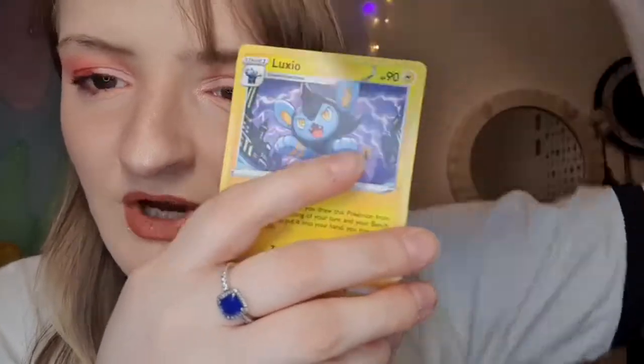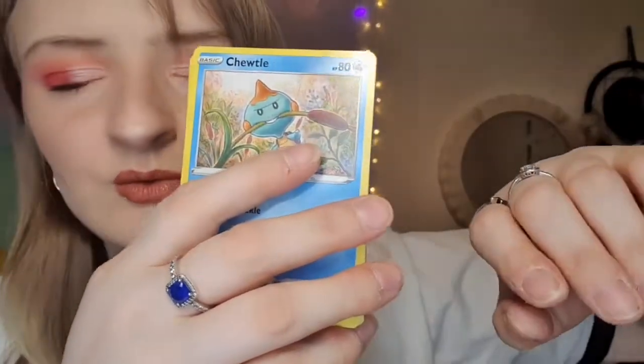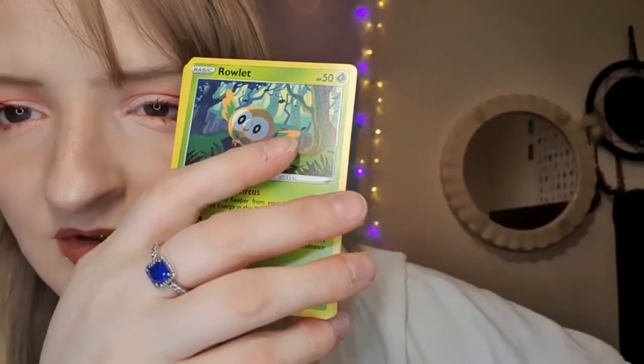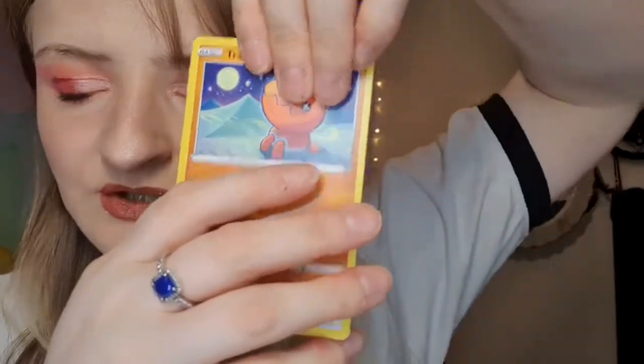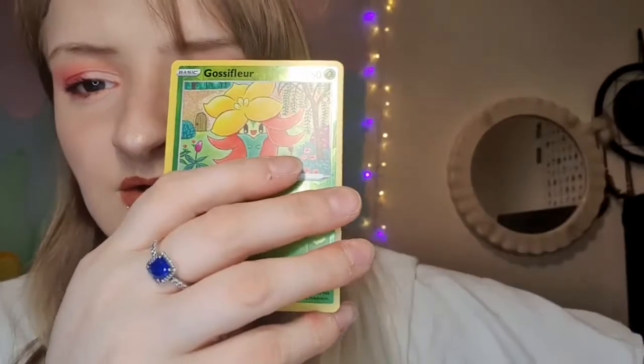We won't get him. We will. One day. Fighting energy, Gym Trainer, Luxio, Eldegoss, Togepi, Rowlet, Trapinch, Cufant, Cacnea. Reverse Gossifleur. And — oh, another pull! Oh my God, I can't believe we keep getting something in nearly every pack. Cinderace V!